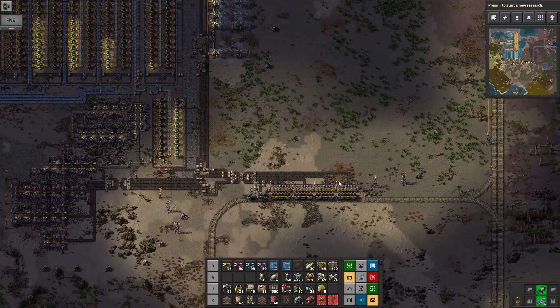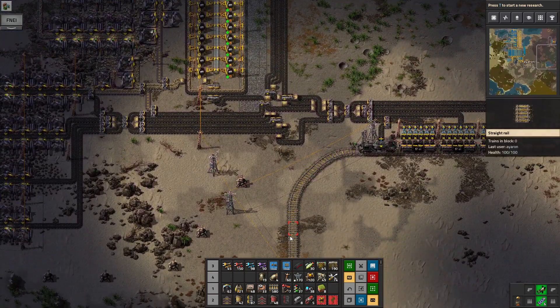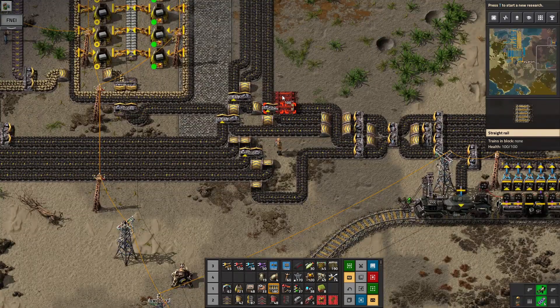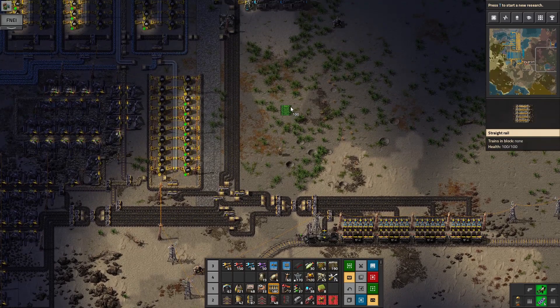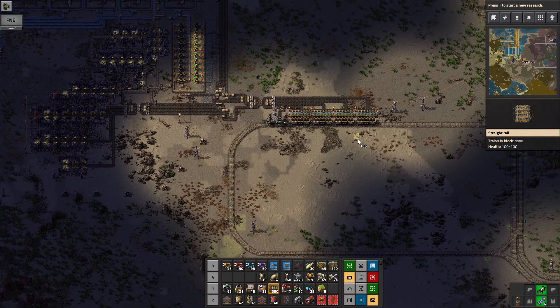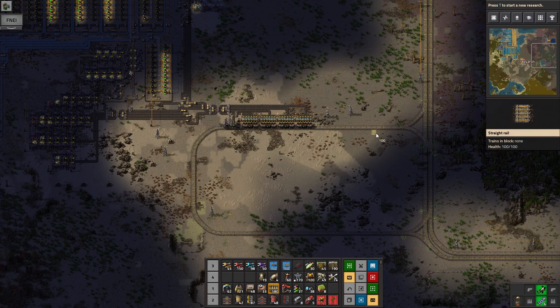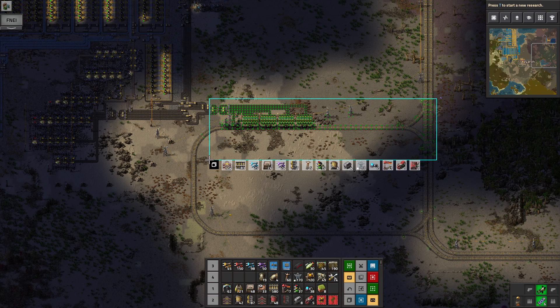We want an unloading station here and also a railroad track heading down here. I could have it unload down here but there's not really room. Let's try a control copy — I want to include the junction, including the four-way balancer.